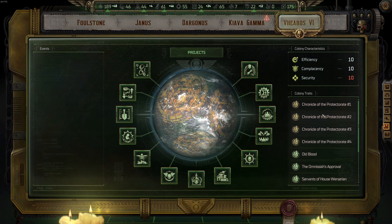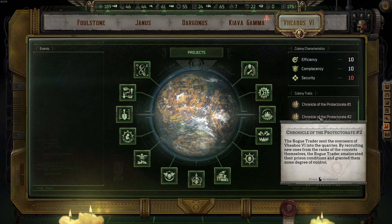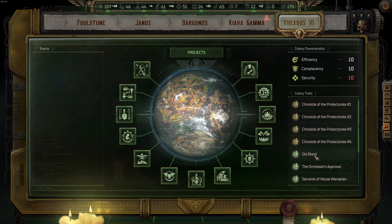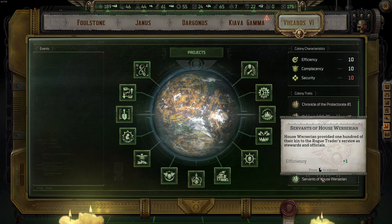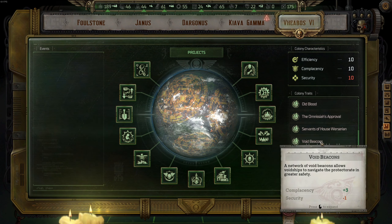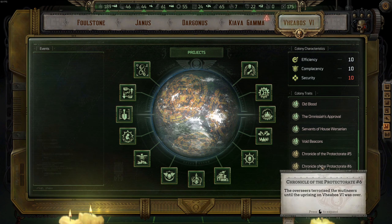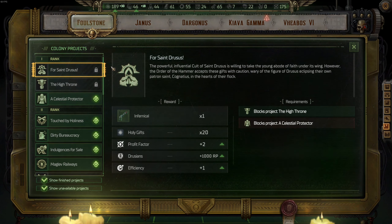And the last colony, V-Boss Six. As well as Foulstone. Now we're going to check all colony projects in a bit better detail.